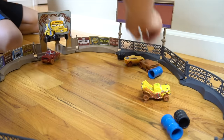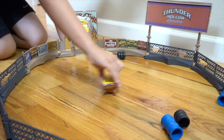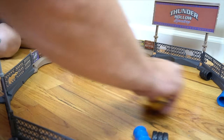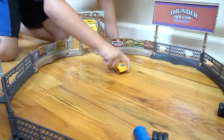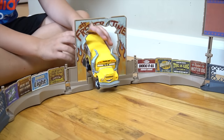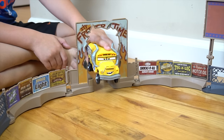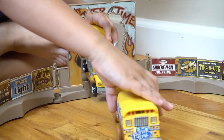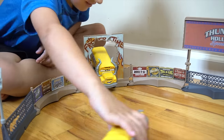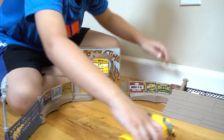Cruz is still stuck inside. Go Cruz! Oh, she's going backwards - and she jumped out! All the racers left Miss Fritter. She's not going to have a good time anymore. How about Miss Fritter versus Miss Fritter? Would that work? Miss Fritter versus Miss Fritter! Now she can't fit through there. Miss Fritter can't even escape her own Thunder Hollow. Oh, she escaped - she got out!